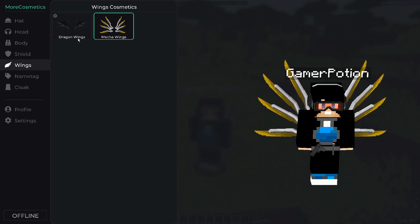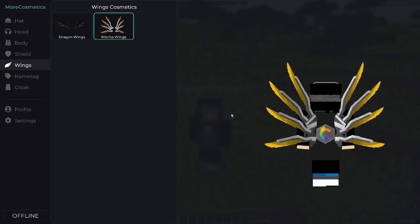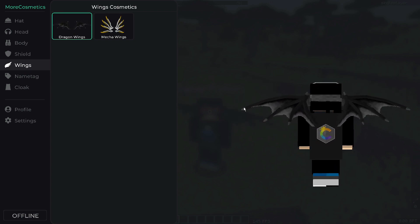There are two wing designs: dragon wings and mecha wings. I currently have the mecha wings selected — let me go ahead and select the dragon wings instead. As you can see, my character looks quite cool with those dragon-looking wings.